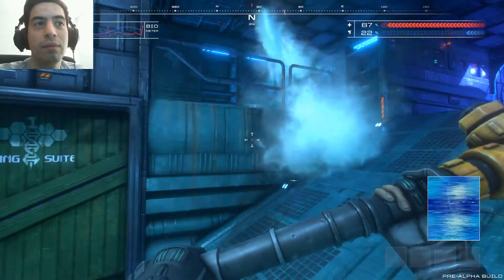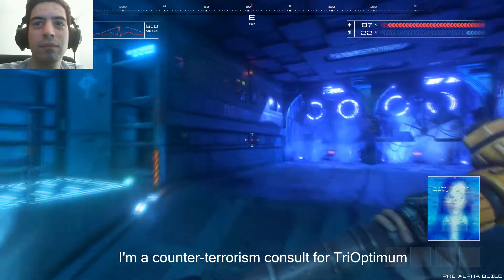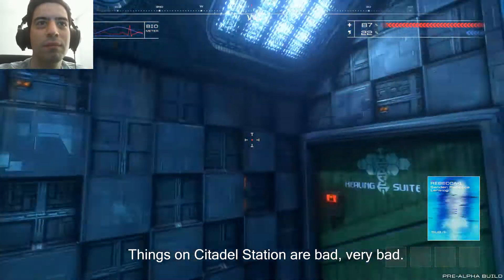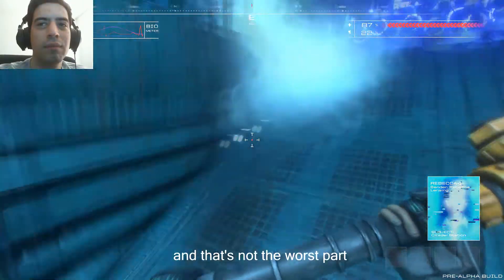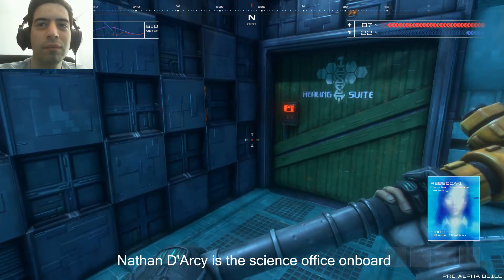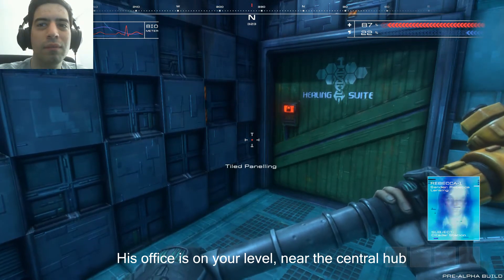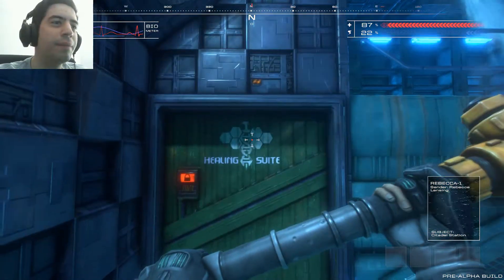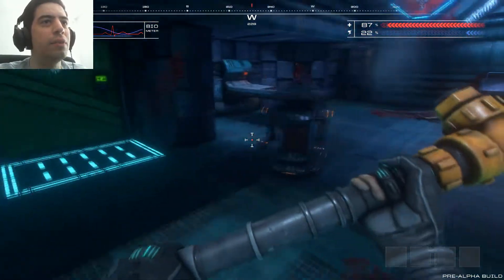Hello? Finally got someone. Alright, my name is Rebecca Lansing. I'm a counterterrorism consultant for Trioptimum. First things first — get something to defend yourself with, you're gonna need it. Things on Citadel Station are bad, very bad. The comms are dead and there is strong evidence of biological contamination on board. And that's not the worst part — the station's mining laser is charging for a potential strike against Earth. Nathan Darcy is the science officer on board; he'll have information on shutting the laser down. His office is on your level near the central hub. Get there immediately. Thanks, Rebecca. It doesn't have subtitles — I checked — so I will try to add that so you guys can know what we're talking about.